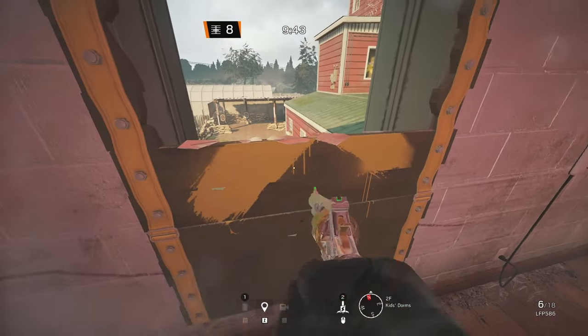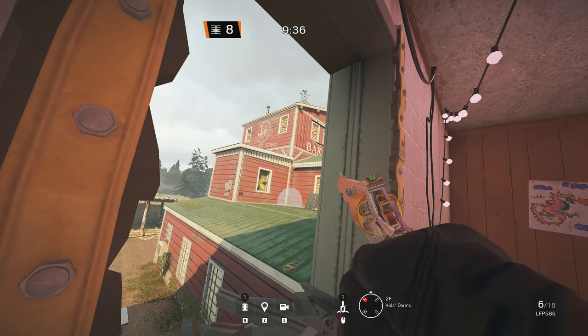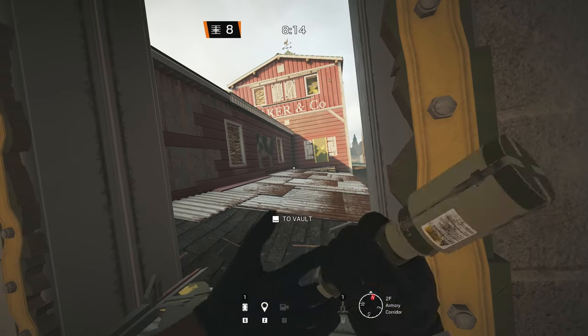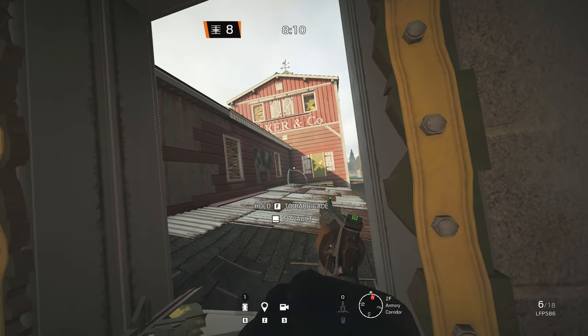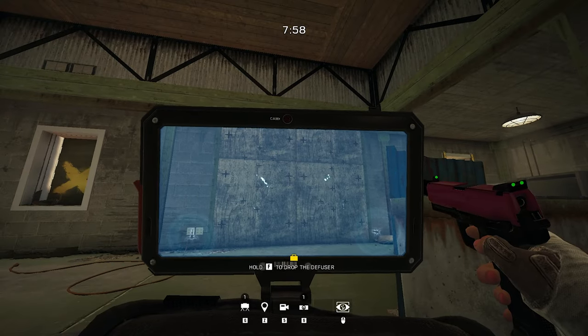On to the second map, Oregon. For the upstairs objective, there are two unexpected claws to electrify the attic wall. You throw the first one out of the kids dorm's window — you'll have to aim high, otherwise it doesn't land far enough. Same goes for the claw that you throw out of the window at the top main stairs. You can spot the electroclaws if you're outside, but enemies won't be expecting the claws to be there.